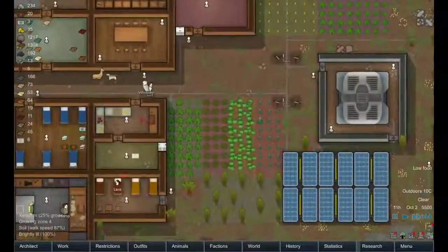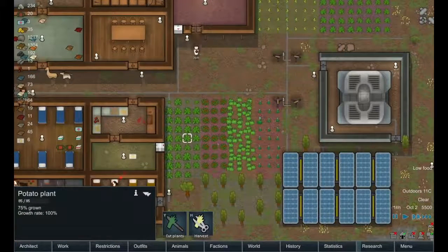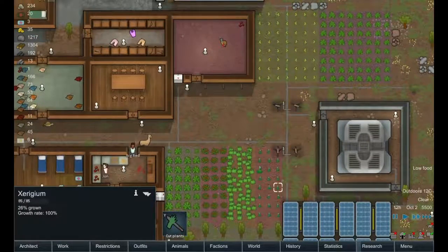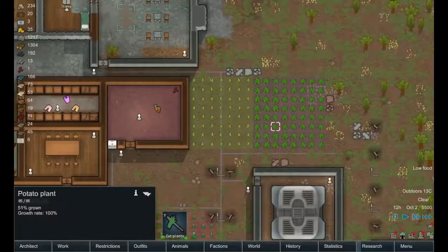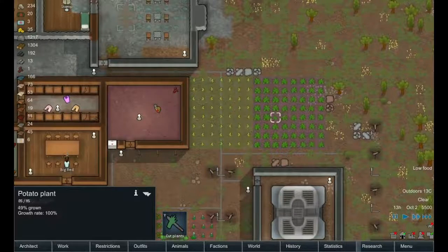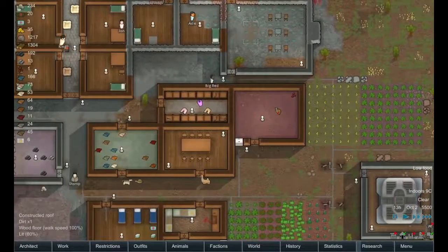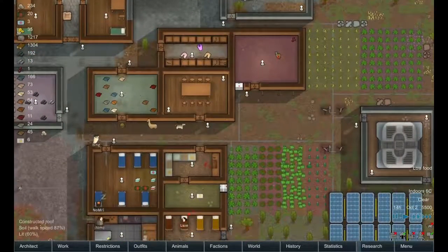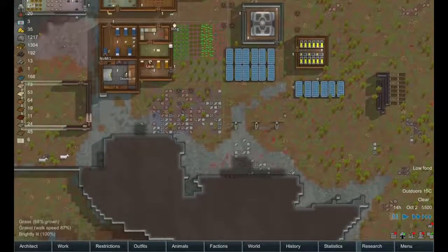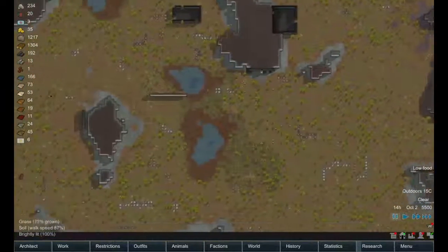How are these crops coming along? 50%, 60%, 75%, 70%. A while before we get another crop of herbal medicine — 50%, 29%. I've got corn here and potatoes there — forgot to mention that before. Still only six meals on hand. This is rough.